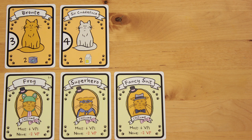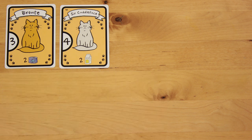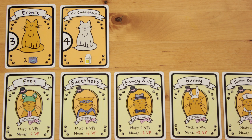If there's a tie, the tied players split the 6 points evenly. If you don't have any costumes, you lose 2 points. If you have too many costumes, your cats lose every shred of their dignity.